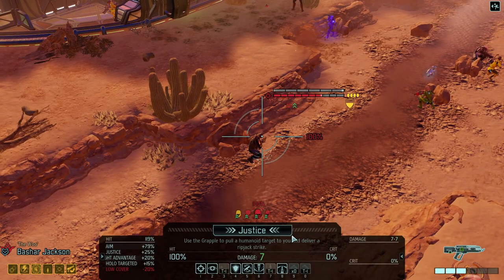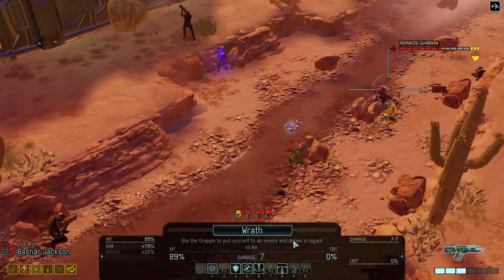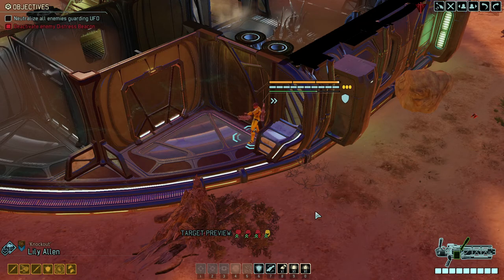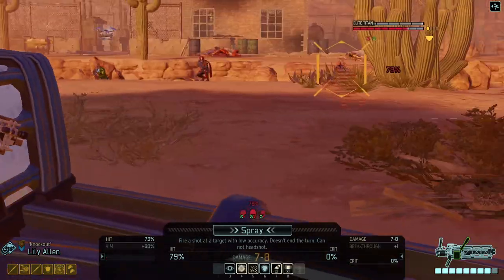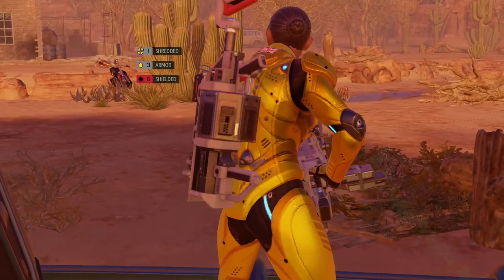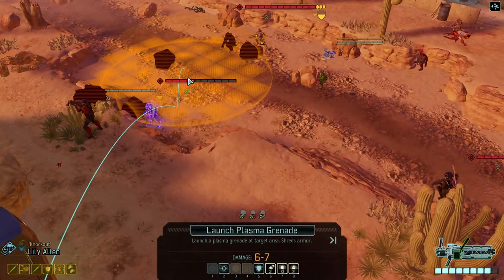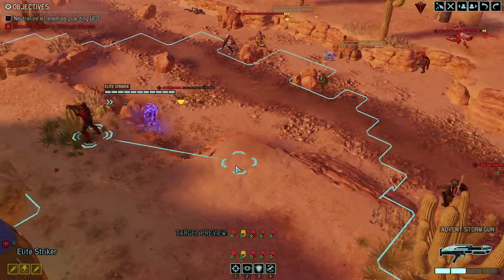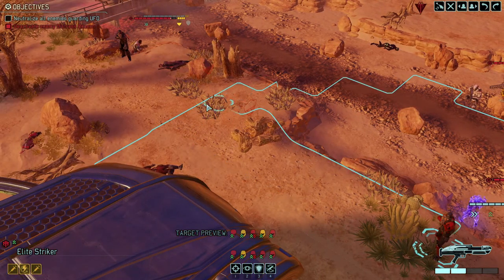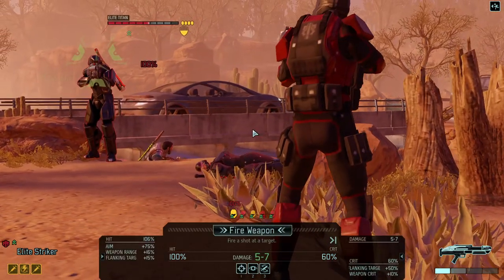Justice pull. We gotta shred this guy first to make anything meaningful. Spectral zombie will die a separate death. Trying to hit the Titan here - slightly shredded I would say. That frees up our good friend over here. I hate standing in the open but for now it works.